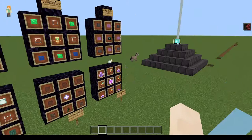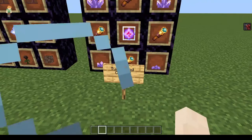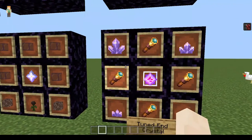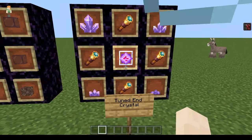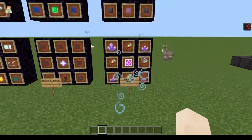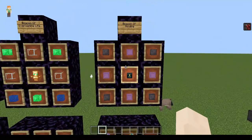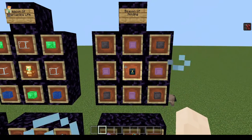Then there's the Tuned End Crystal, where you take an end crystal and tune it with shards so that it fires its healing beam towards you instead of towards the ender dragon. I thought that was really interesting.